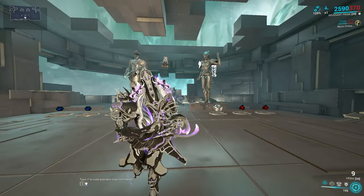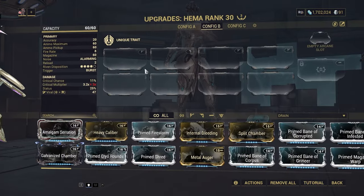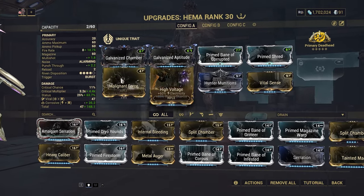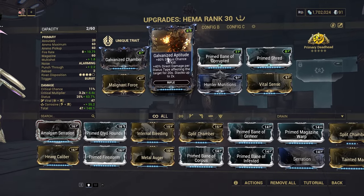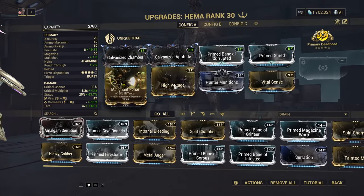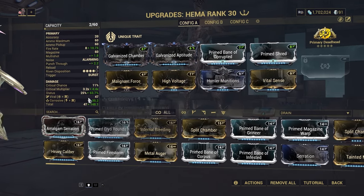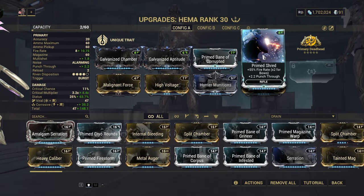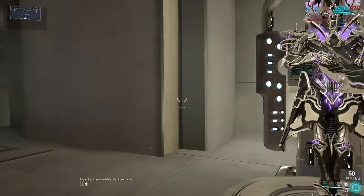How do you even aim that? It's a projectile weapon, but whatever. So how do you build this thing? There are two ways. The better way in my opinion is corrosive and hunter munitions. The main point of corrosive here is just to feed aptitude and kill the small stuff — that's why I don't have it fully weighted, only about 35. Then hunter munitions with viral is what's actually going to kill. Prime Shred is really important — you need some kind of punch through with this thing.